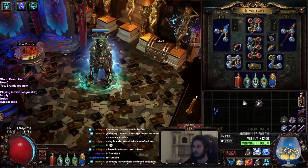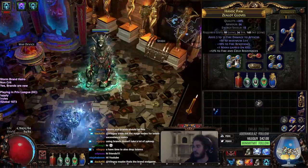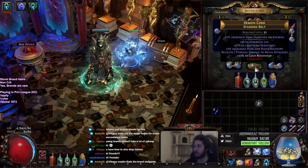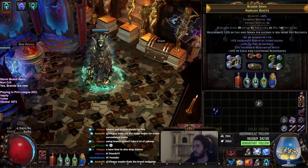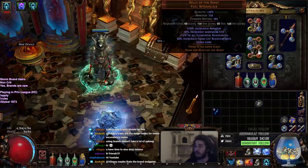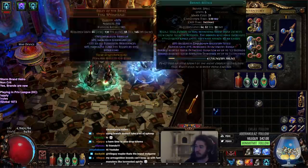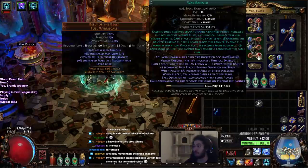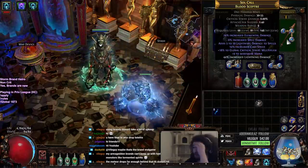I just want to show you guys my links. We've gotten pretty lucky with drops this go around. I've got some pretty crappy gloves — they've got Innervate, which, Control Destruction, Storm Brand, Lightning Pen. That's my current links. Not a very good belt, pretty decent boots that we were all happy with, just using Conductivity and Faster Casting. And then I just have Brand Recall chilling there. We ended up finding a Belly of the Beast even though I'm trying to chance a Cloak of Defiance, so this is really good.